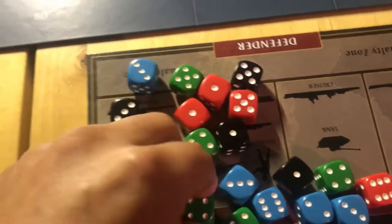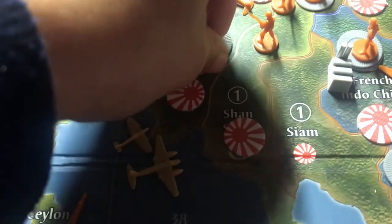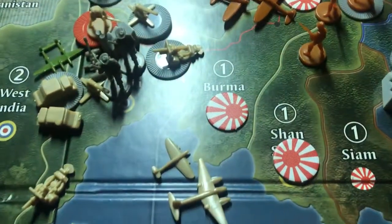Let me get my dice. Here are my twos — that is one hit. Here is my fighter — miss. And here is my artillery — hit. So two hits. Here are yours, two twos — and that is two hits. Oh boy, that's not good. I seem to be really good for the enemy. So that territory is still Japanese.